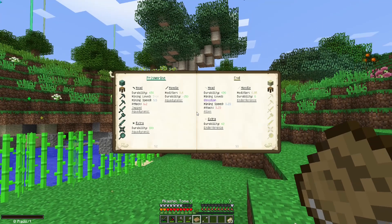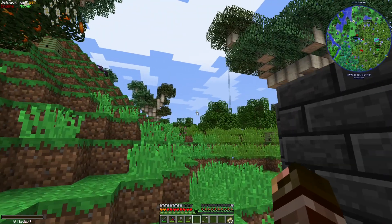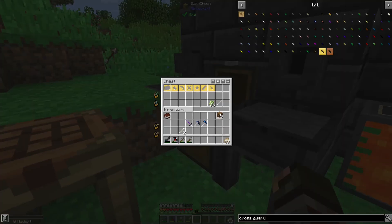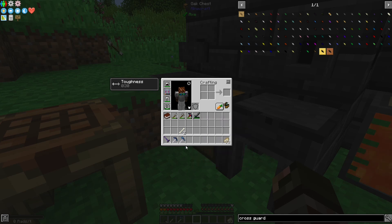This is also my Akashic Tome — so I can switch it back and forth between that. To make the manulin, you just mix the cobalt and ardite in the smeltery, and it is a one-to-one ratio. So that's pretty cool. We've got us some tools now, so we can be off with these tools.